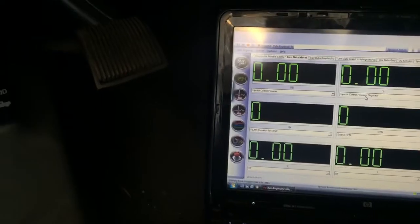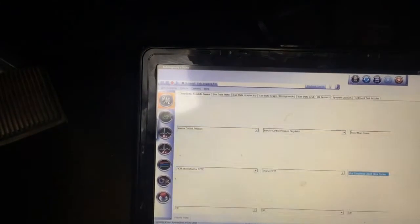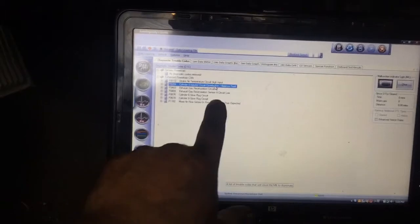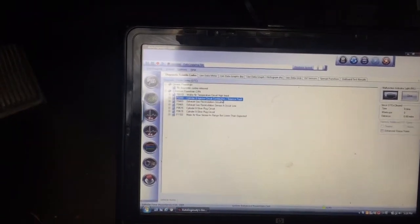Let's go ahead and do a compression test, but before we do, let's see if it pulls any codes. With Auto Ingenuity's new update, it will actually give you codes pretty soon, so we can test. It looks like cylinder number eight has got a contribution balance fault code — P0284.